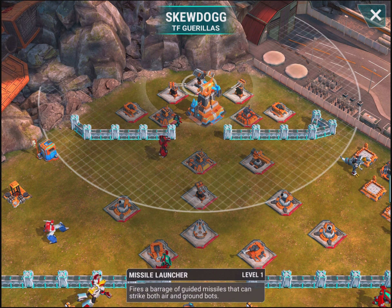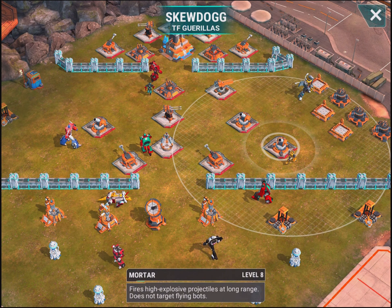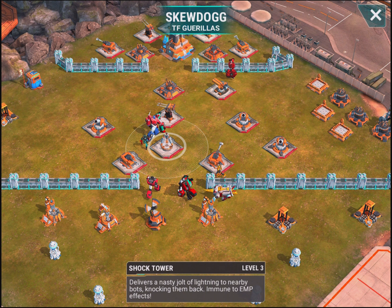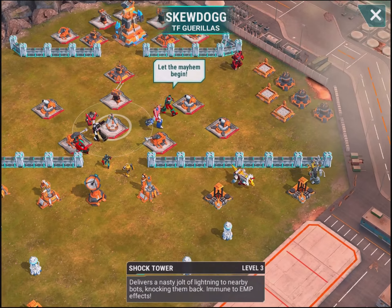So we have a level 1 missile launcher, level 6 beam, level 8 mortar, level 8 mortar, and level 7 mortar. For a level 11 base, this is extremely well built, and it has a nice spread going on to it.